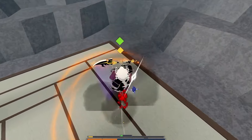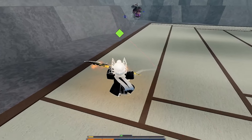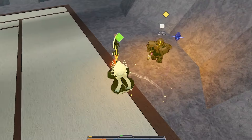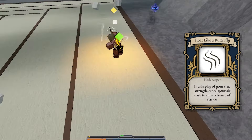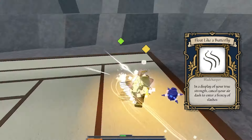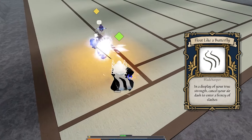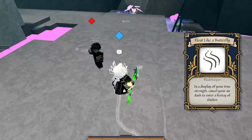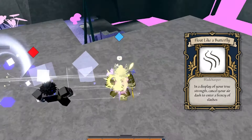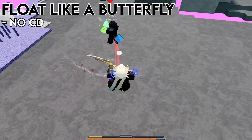Now so far, pretty much everything I've said about this Oath makes it seem like it's pretty mid all around, or just not good in general. But there is one good thing about this Oath I'd like to mention, which is Float Like a Butterfly. What this talent does is basically whenever you have True Strength active - which is unfortunate by the way - when you have that active, whenever you do an Air Dash, you will immediately do a bunch of slashes, which are very powerful. There are a lot of reasons why this is good, and the first is that it has no cooldown, so whenever you do an Air Dash, you can basically spam this and really take advantage of that - having no cooldown is always going to be something very nice.